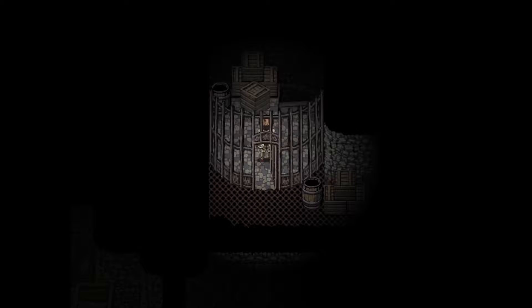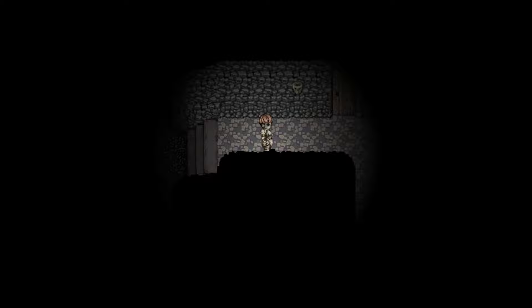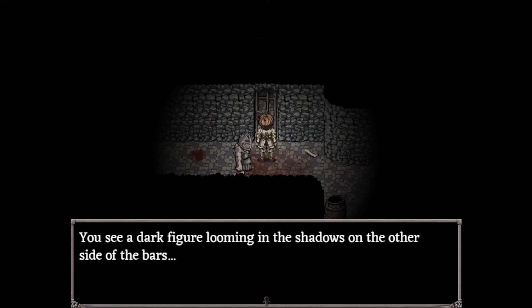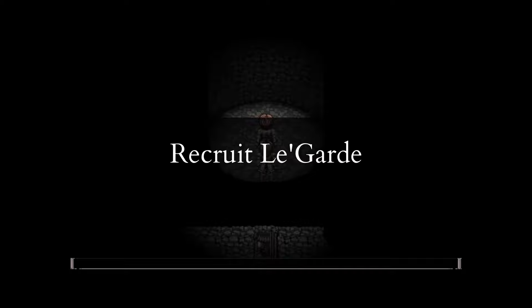Go down the spiral staircase to the level 7 catacombs, then head right while trying to avoid every enemy. Right past an elite guard is an unlocked cell. Head inside and, unless it took you 30 minutes to get here, you'll find Legard. Have him join your party and give him Miasma, then run past the enemies again.